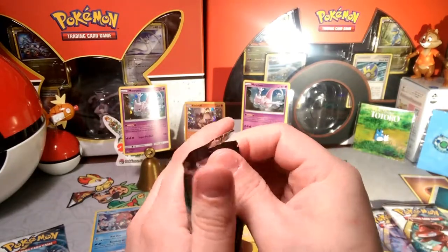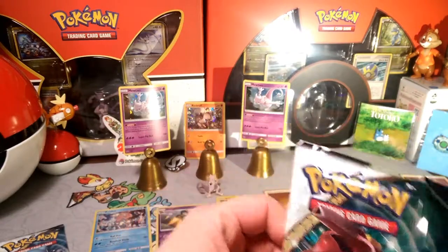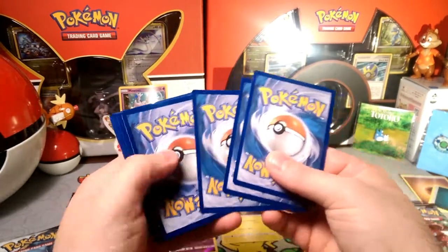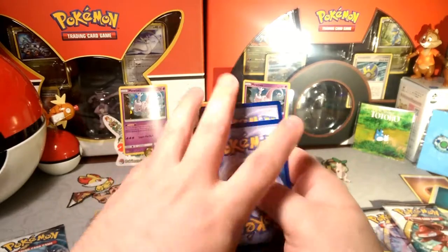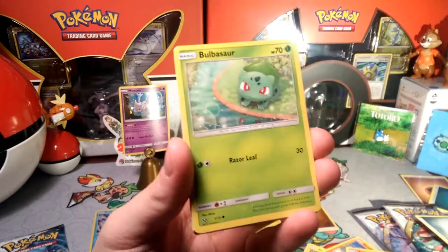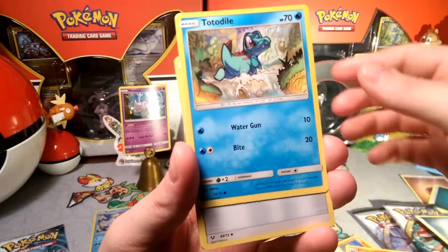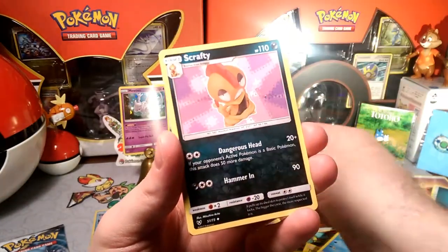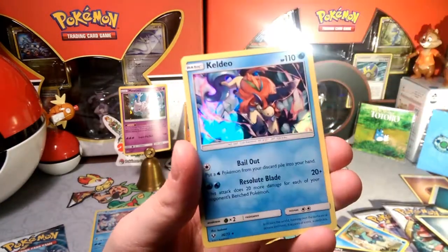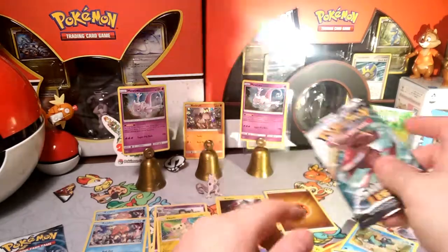Opening a Genesect pack now. One, two, three — energy is metal. Starting things off with Plusle, Ivysaur, Stunfisk, Totodile, a DCE, Scrafty with that dangerous head. Plusle again in the reverse. And another Keldeo — if this feels like triple Keldeo I'm going to be like, what!